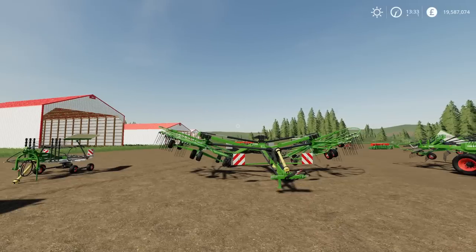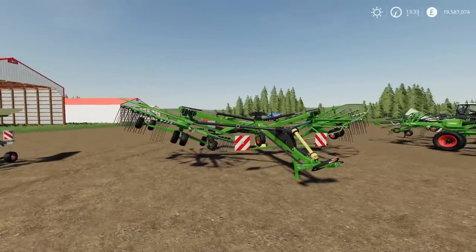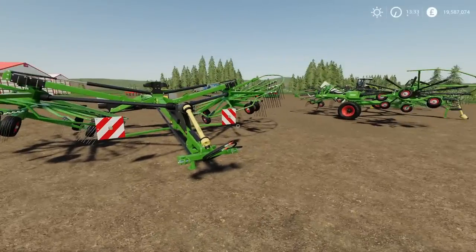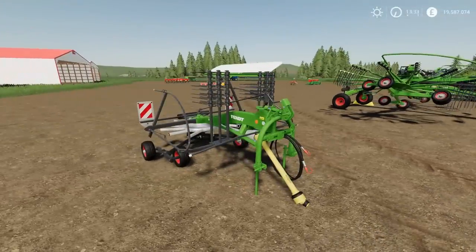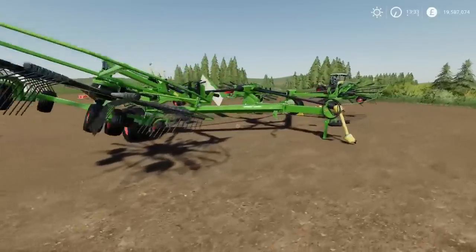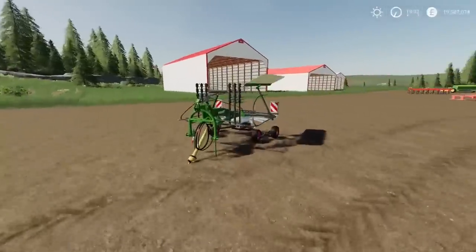Starting off, we have the Fent Former Pack — a selection of windrowers in Fent colours by Virtual Farming 2K19. They are re-skins of the original in-game versions, just in Fent colours. We have the smaller 351DS at 4.6 metres, the 10065 Pro at 9.3 metres, and the 14055 Pro at 14.8 metres — pretty much matching up to what we've already got, just in Fent colours.